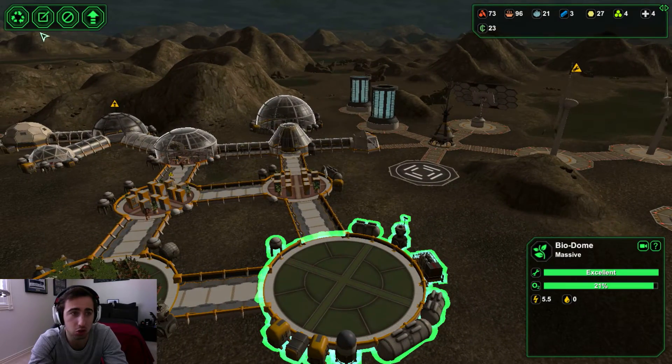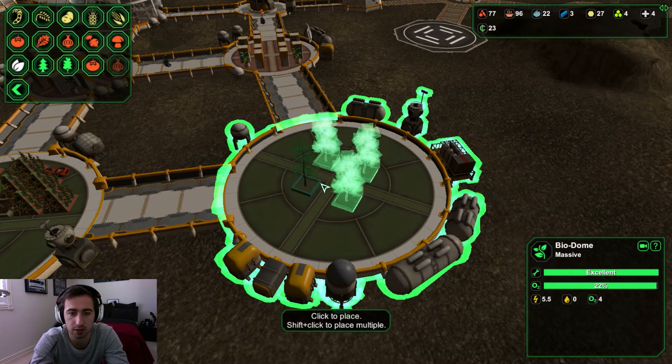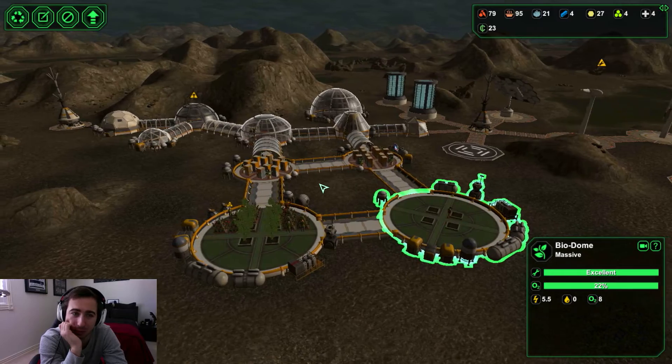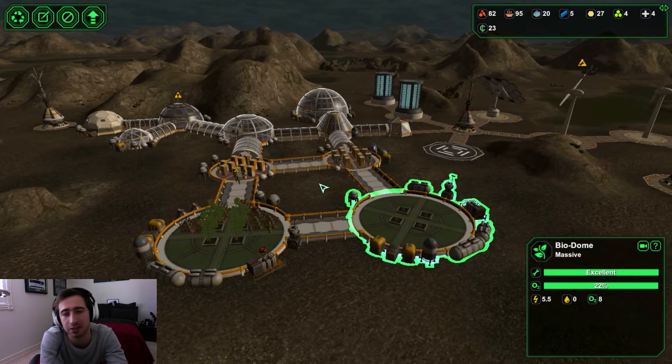We're not even 100% sure if the intruder-proofing plan will work. What I will do is put the oak trees in here because they always go in the center. But yeah, it's something to work towards. I want to make us intruder-proof — intruders are a big issue.